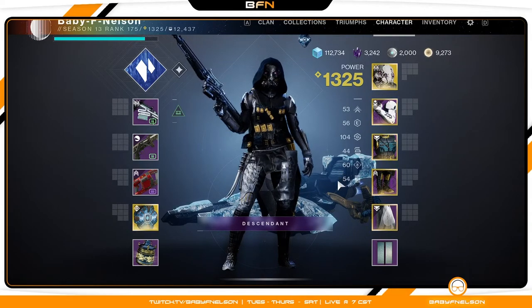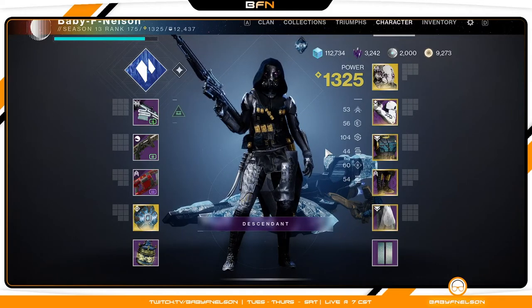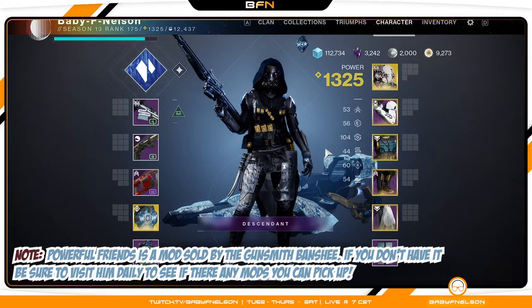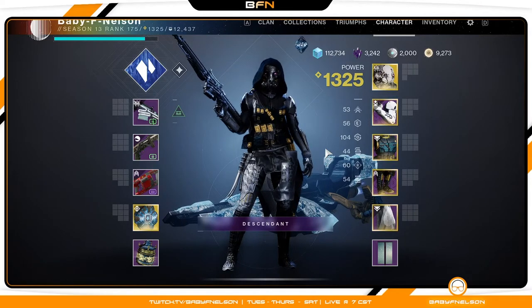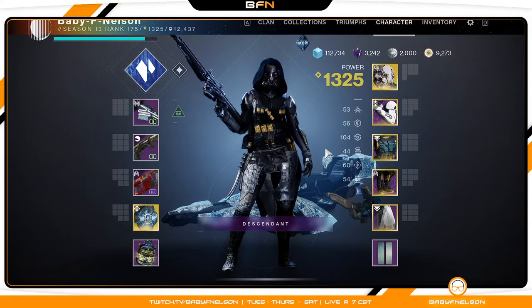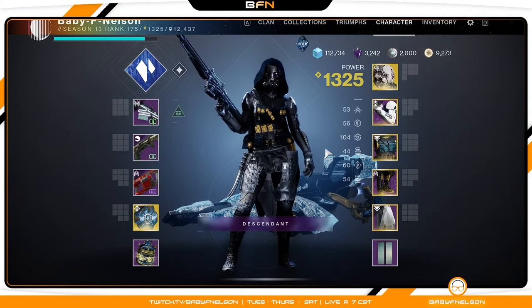On this build I run Tier 5 mobility and resilience, Tier 10 recovery, Tier 4 grenade, Tier 6 intellect, and Tier 5 strength. I would recommend running Powerful Friends with this build to give you more mobility — it's a mod that gives your fireteam member a Charge of Light when you become uncharged, plus a bonus of 20 mobility. Ideally I'd push toward 100 mobility and 100 recovery, then focus on maxing grenade for cooldown and keeping recovery high for survivability.